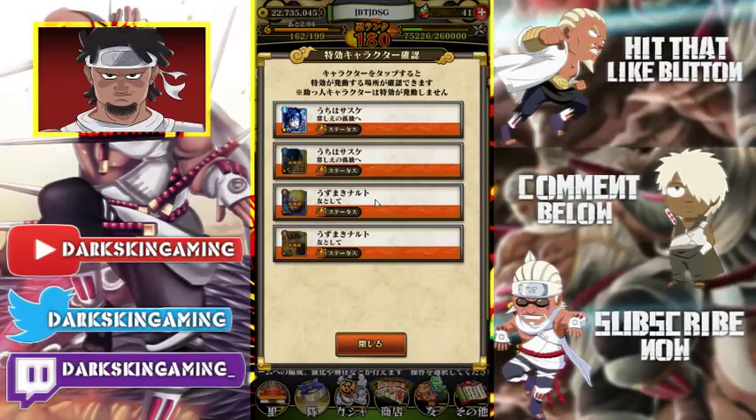Also, it only applies to your own units — if you bring a friend's Sasuke, that friend Sasuke doesn't get the boost, only your units do. Not everybody has Naruto and Sasuke, but don't think of it as only for these two units. In the future there's going to be a large number of units with this trait. Also, a correction from my last video — it applies to both A rank and SS rank, not just SS rank. I hit for like 123,000.